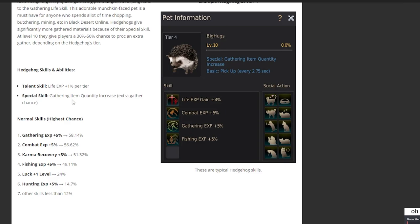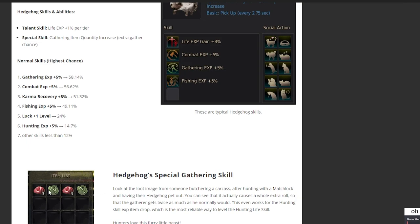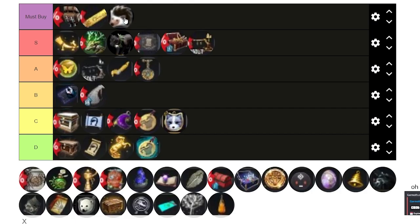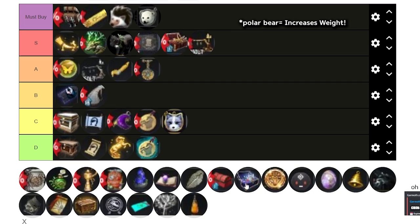The Hedgehog pet gathers item quantity and increases extra gather chance — basically a 2-for-1 deal on gathering. There's literally no other way to get Hedgehog besides the Pearl Shop, so I really recommend it for life skillers. Same thing with the Polar Bear — you can only buy it through the Pearl Shop — and I'd recommend it to get more weight limit.